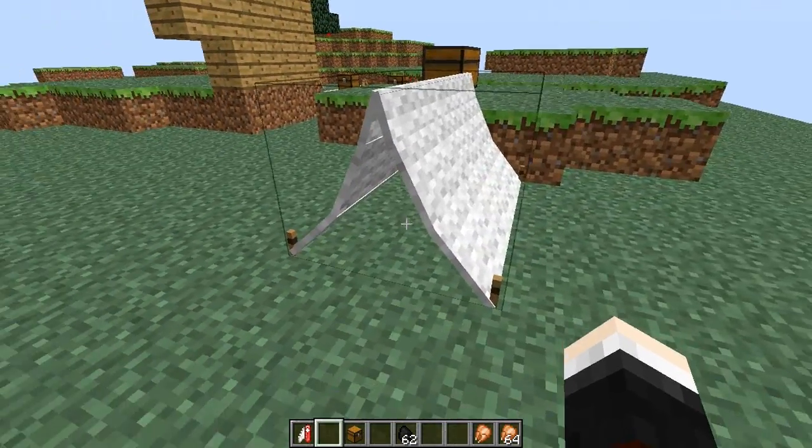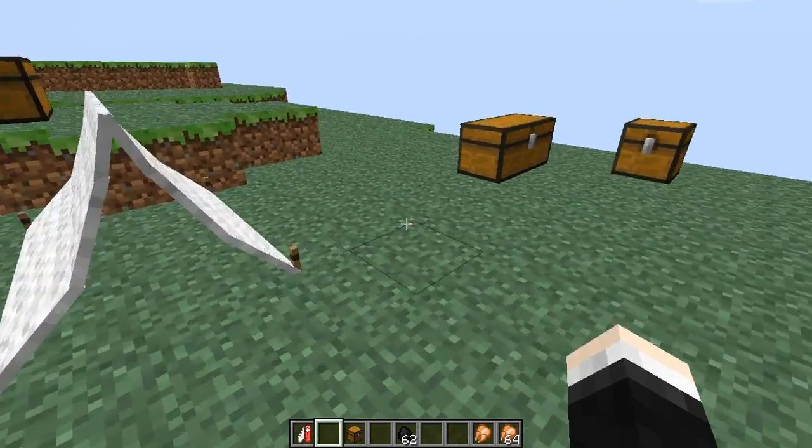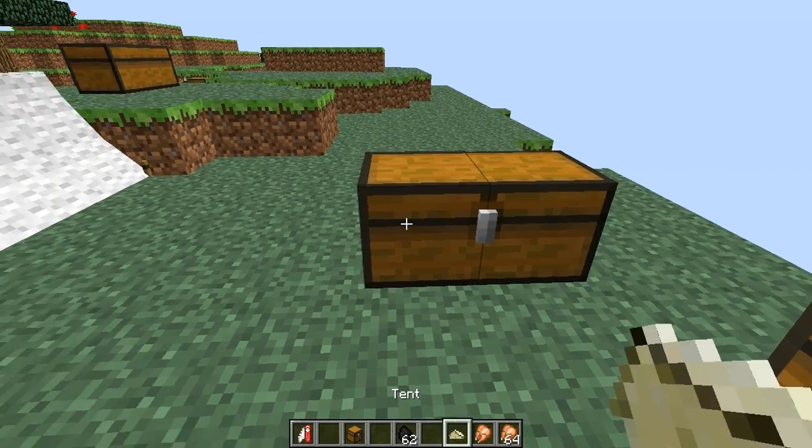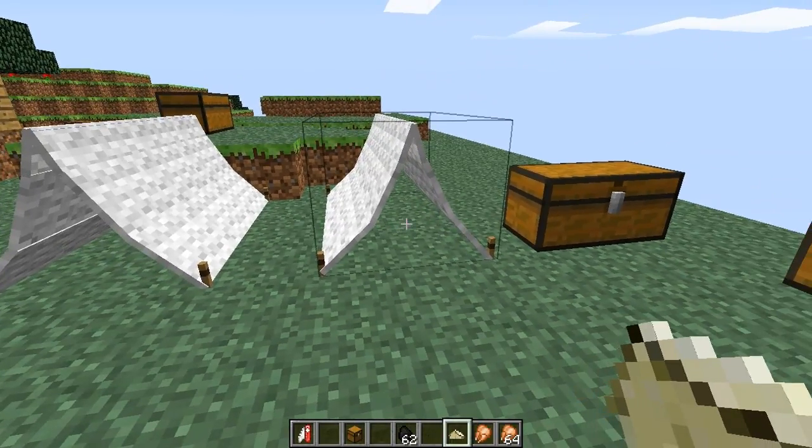Now on to the tents - they look really cool and your Minecraft player will fit just under here. First you need the canvas, which is the material part of the tent. For this you need the camper's tool we created at the beginning and six string to make 12 canvas. You also need tent pegs - one iron ingot in the crafting table with your camper's tool will get you tent pegs. Five canvas and two tent pegs in a pattern will get you a tent. Just right click and it will appear.